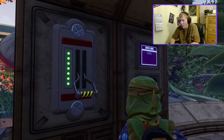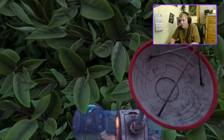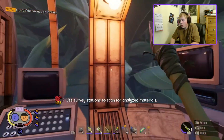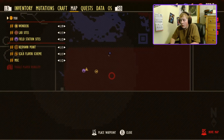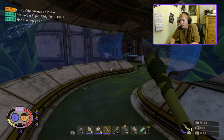I'm gonna pull it — operational! Those are online now, that's good right? 'Scabby surveyor connection established — use survey stations to scan for analyzed materials. Visit additional stations to expand the survey network.' That's cool. A super chip! There's a super chip over there on the map. So I think my best option would be to leave the hedge and go along the hedge to get the super chip.